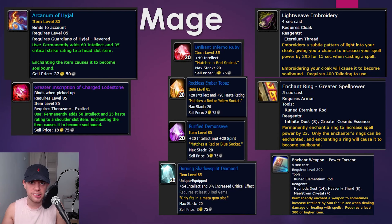For professions, enchants, and gems: the two enchants shown here are going to be obtained via Guardians of Hyjal Reputation and also Therazane in Deepholm Reputation. There is a Revered one for Therazane as well, not just Exalted.